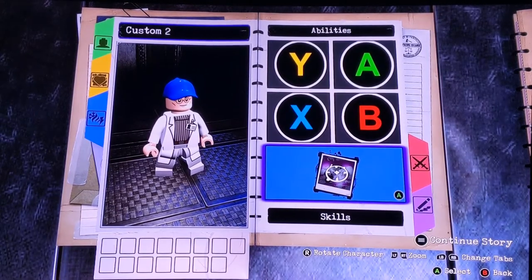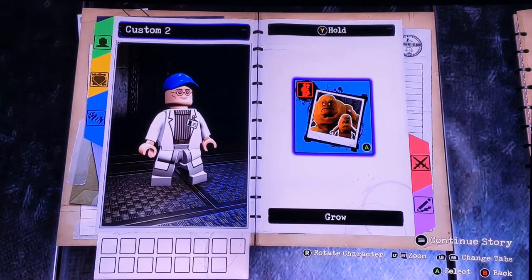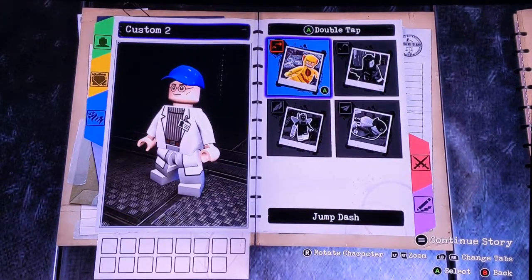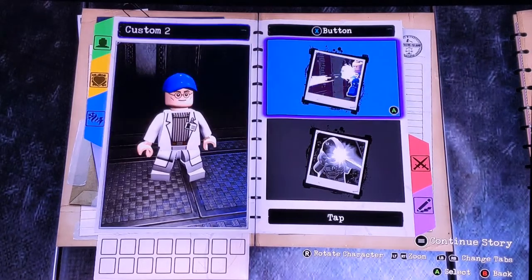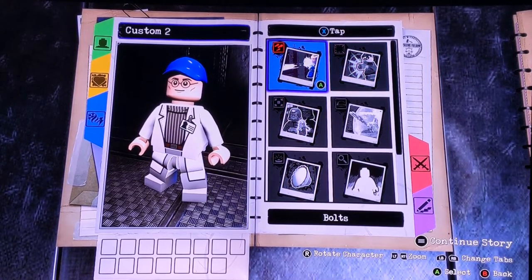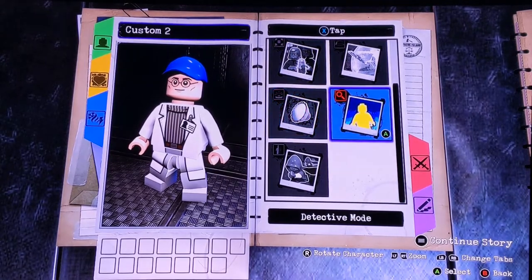Now that we've got his look, we're going to Abilities. He doesn't throw. He won't Hyper Jump or anything. For YNA, you're going to go to Lebozle. For Tap X, you're going to want it at Fighting, so just leave that alone.